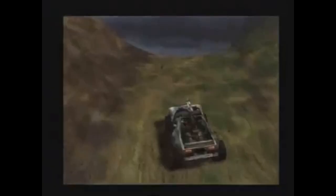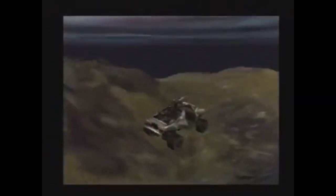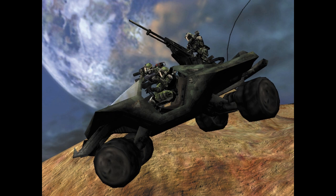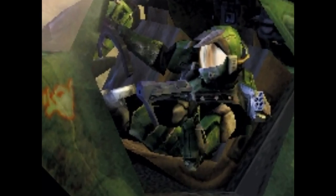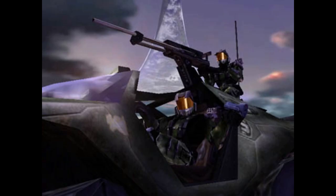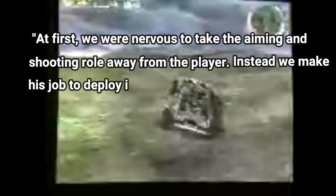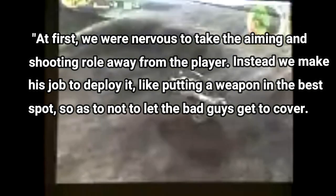Now let's switch focus to the vehicles, starting with the Warthog. It actually has a green camo paint job. It also has a cut feature — the driver's ability to shoot their gun while driving — visible in a few promotional screenshots, which also show a tan-colored Warthog. I was able to identify the pistol and assault rifle as weapons the driver could fire, including the assault rifle's grenade launcher. Jason Jones explained the cut in a Next Gen Magazine article: they were nervous to take the aiming and shooting role away from the player, so instead they made the driver's job to deploy the vehicle in the best position, keeping the driver's hands full.